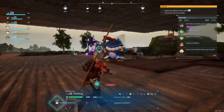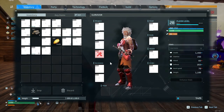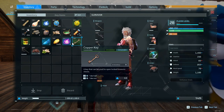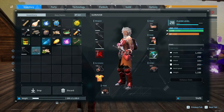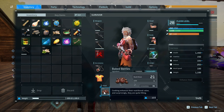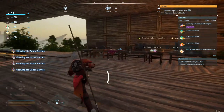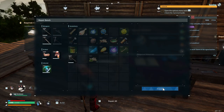Hello everybody and welcome to episode 21 of the Pal World series. I'm hungry, let me fix that. I'll put these berries in the food slot and they should auto-feed me and my pals, which is convenient. Let's go ahead and repair my pickaxe and grab the crossbow too — it's cheap enough.